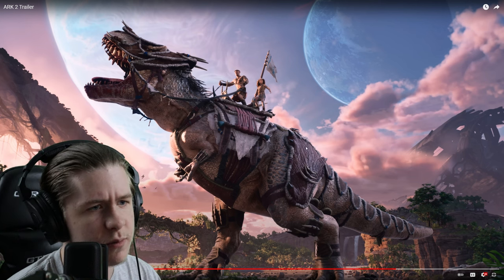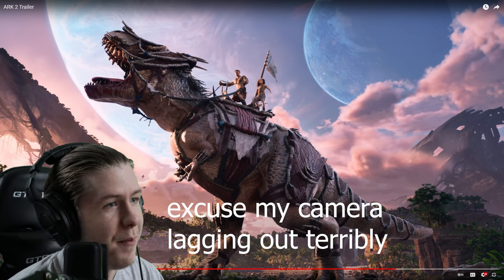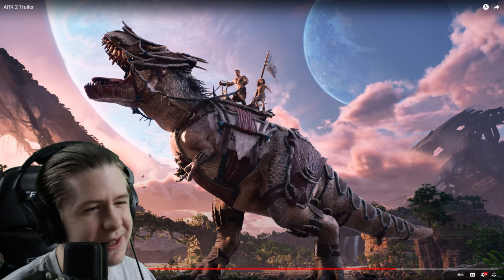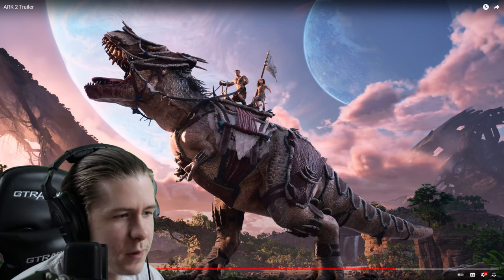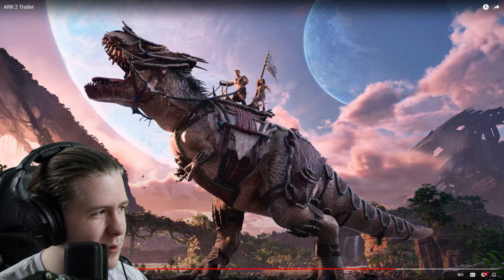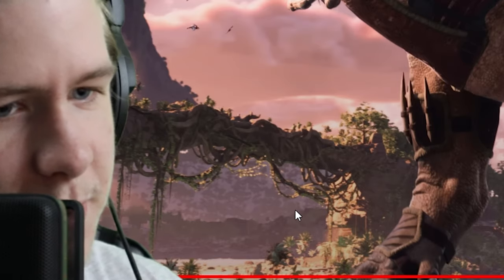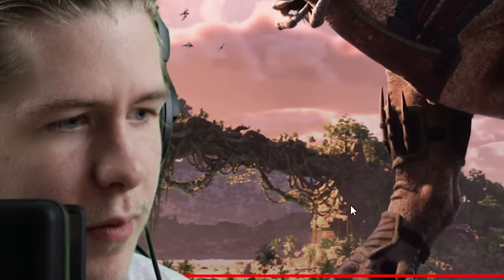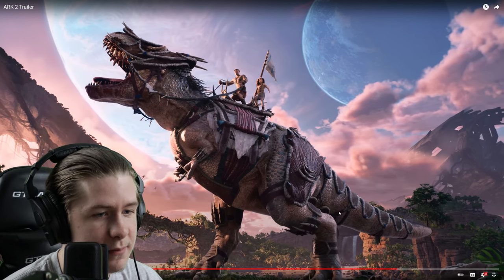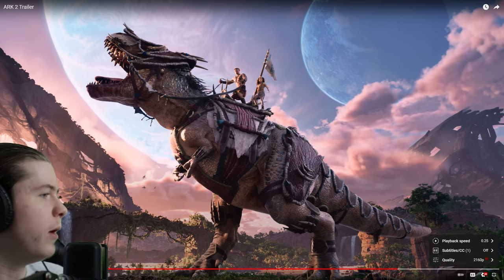We also get more detail on the Rex itself — really cool leather padding on the tail. I just love how they really stuck with the style of the dinosaurs and improved them with kind of new designs. We also see what looks like a snow biome way back in the background — it's kind of whitish, so maybe it's snow.